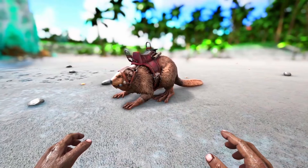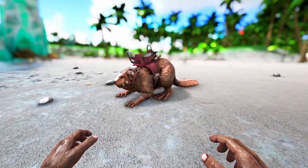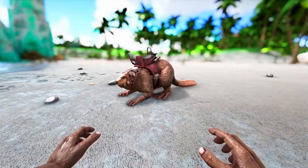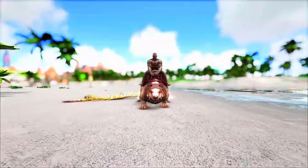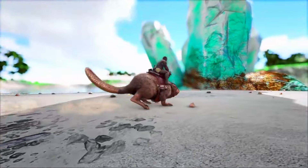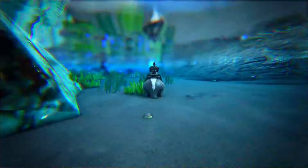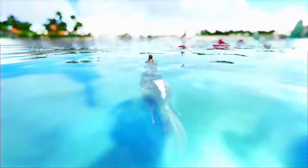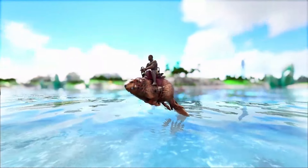Some of you may be hating on me a little bit for putting this next creature above the Megalosaurus. I don't necessarily think it's a better creature — it's just more useful for the general ARK player. But personally I would go for the Megalosaurus over the Castoroides. The Castoroides is just such an insane gatherer of wood, and I have to put it higher because wood is just such an essential resource. You can also get it earlier in the game and it's easier to tame because it spawns in a nicer environment.